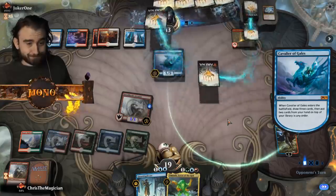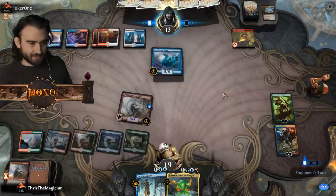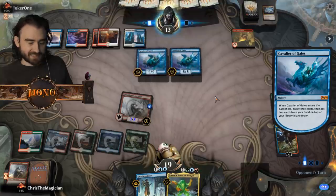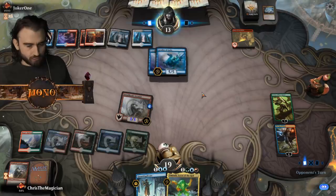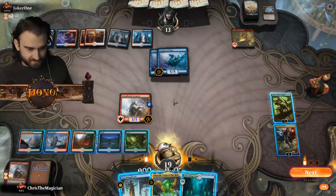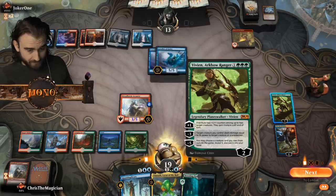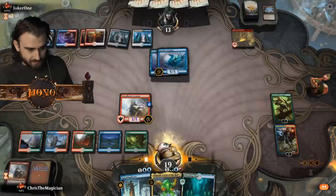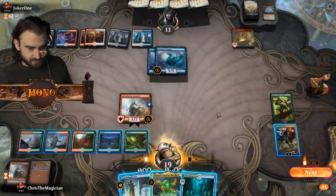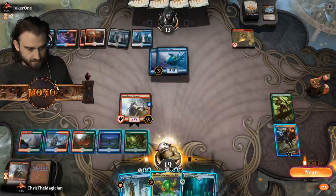Joker one then Cavalier Gales - yep this is getting problematic. Hopefully he doesn't have the red cavalier, that's when it gets dangerous. Oh he didn't find the red Cavalier - that gives us a chance, a small chance but a chance nonetheless. What can we do here? We can put counters on Arcanist. Omnath won't do much. I think the obvious thing we need to do is put the counters on there. Yes, yes! Now can we somehow deal enough damage? We can get a lot of Dreadhorde Arcanists.